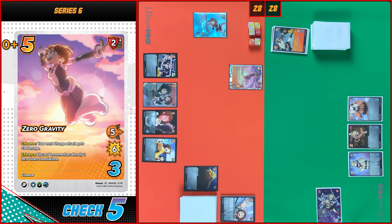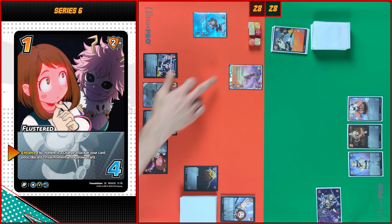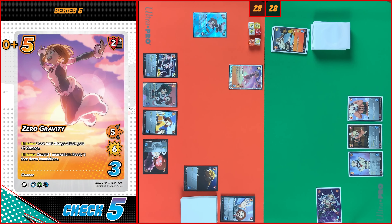Now I'm gonna move to my enhance step. I will use Zero Gravity enhance — my next charge attack gets plus three damage. You enhance — pause. I will commit Flusterate and I have a charge attack in my card pool. You don't have any cards in your momentum, so I will draw a card. You enhance — I will pass.